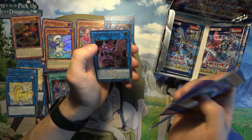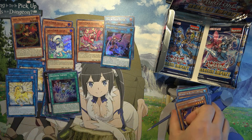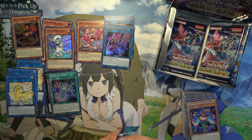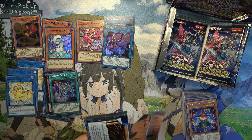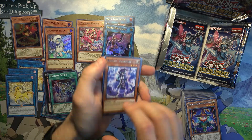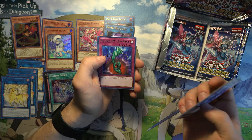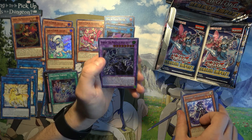Nightmare Phoenix. And another Evil Twin, Kisco. I guess if I'm going to build one of the archetypes, it's probably going to be the Evil Twins. Another Nightmare Unicorn Dark Lord. And the Magistus Spell Spirit.